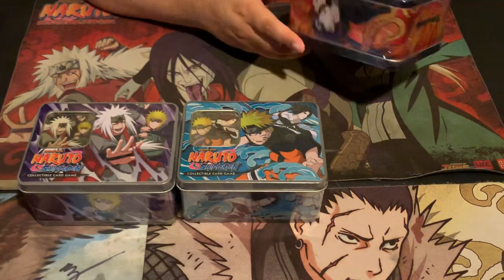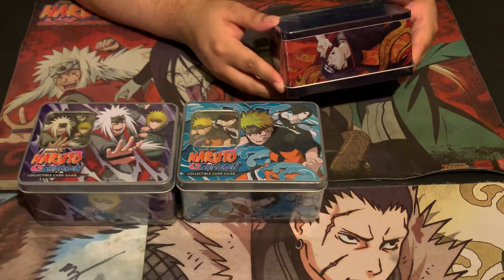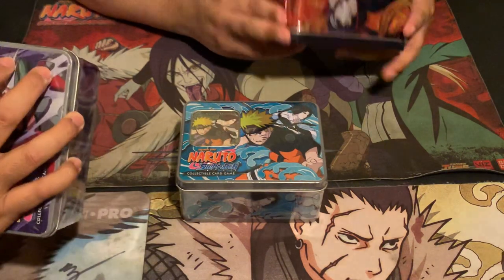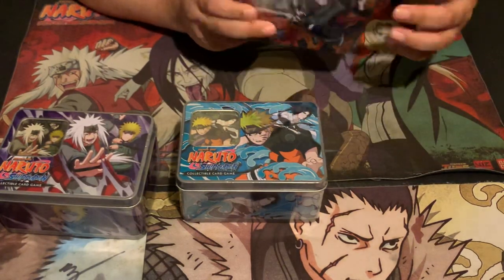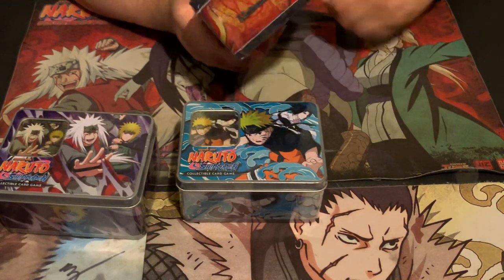Do they have a name on the tins? The Ultimate Ninja Master and the Hidden Leaf... I don't think that's the name of the tin. Untouchable — yes, right there. The Untouchable Tins. There's three of them. I think they come with some special reprint promos so we'll see. I'm going to be opening the Itachi one first — the Itachi Kakashi tin.